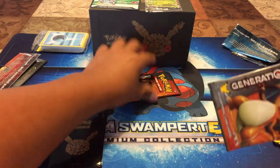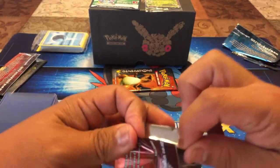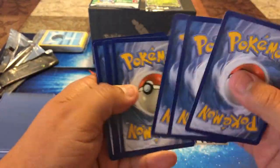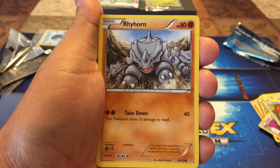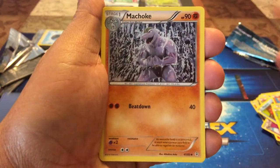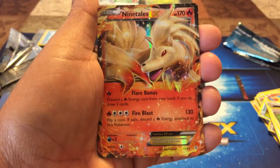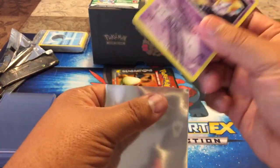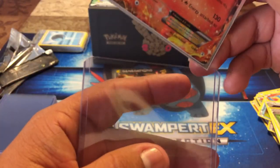We got two more packs — I'm hoping to pull a full art Pikachu and a Charizard EX, those are the main ones I'm missing. I think I'm missing Buzzwole as well. Here we go — we got a Magikarp, Ponyta, Rhyhorn, Meowth, Shroomish, Machoke, a Persian, a Crushing Hammer for the reverse holo, a Jirachi which I do not have, and a Nine Tails EX. I saw a little bit of fire and didn't want to psych myself out thinking it was Charizard. Two Nine Tails EX's in this box — not bad at all.